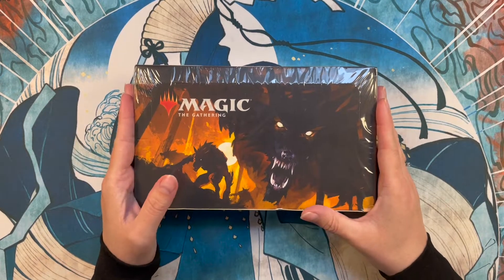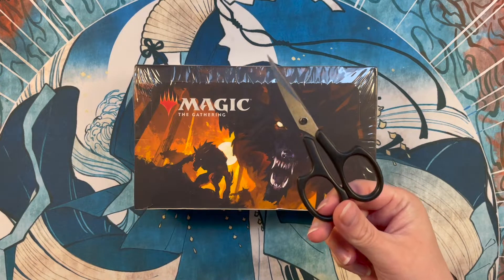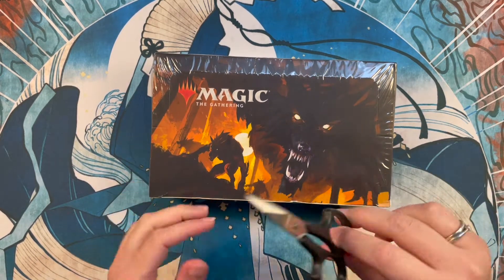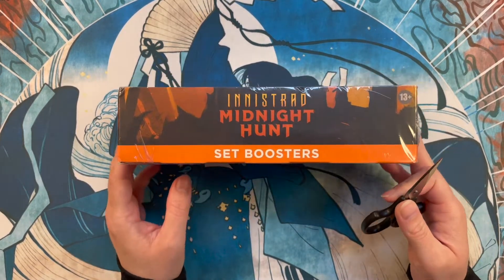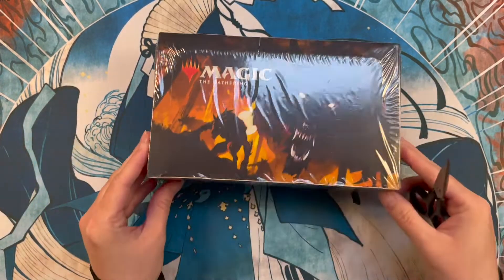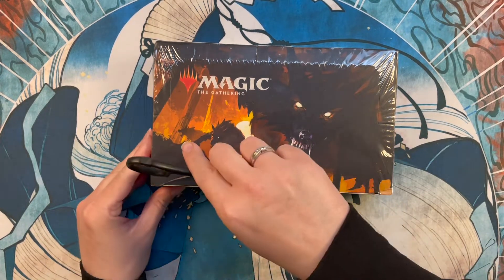Welcome to this little set booster opening. We're just going to be using a scissor — you don't actually need an axe or a machete. We're going to be opening Innistrad Midnight Hunt because we didn't have a chance to open it when it came out, so we're just gonna do a little chill box opening for you today.